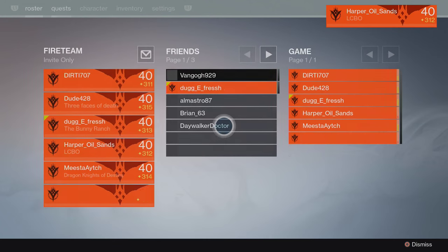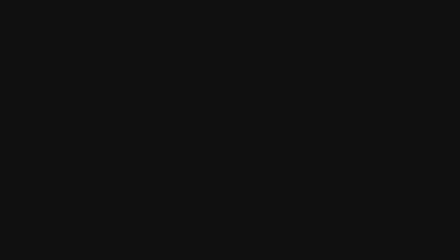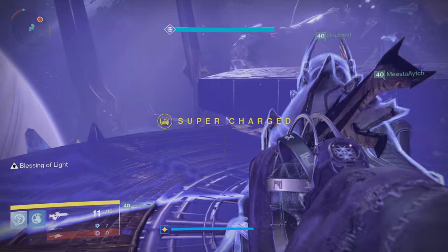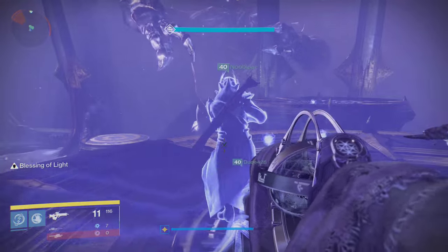Though it's not 100% necessary, you'd want at least one Titan with a Blessings of Light bubble that he would deploy when Oryx slams his fist on the platform. I'll discuss why it should be a Blessings bubble shortly.